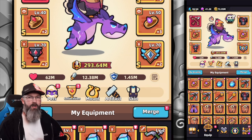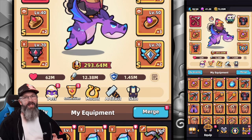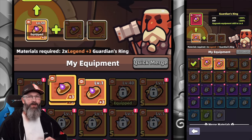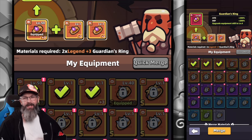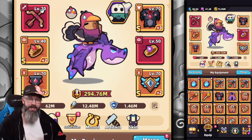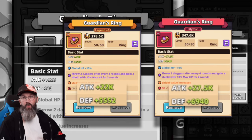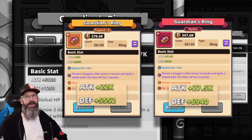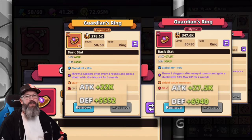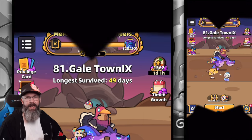Currently sitting at 293.64 million for my CP. And to be honest, when you're sitting this high for power, going and taking an item like this to mythic isn't really going to make a huge difference. We got to 294.76 million, which is just a little bit under a million, but still a pretty nice number to see. My attack went from 22.6k to 27.5k, and my defense went from 55.52 to 69.40. But all these numbers really don't mean too much — the big thing is going to be having that mythic stat inside the game.